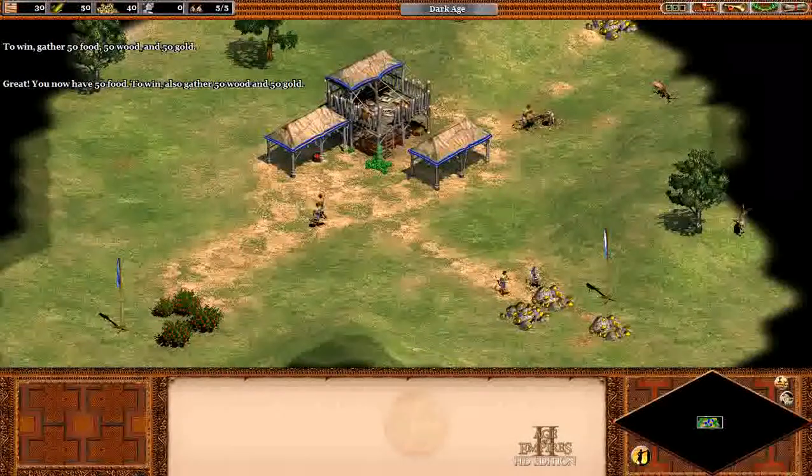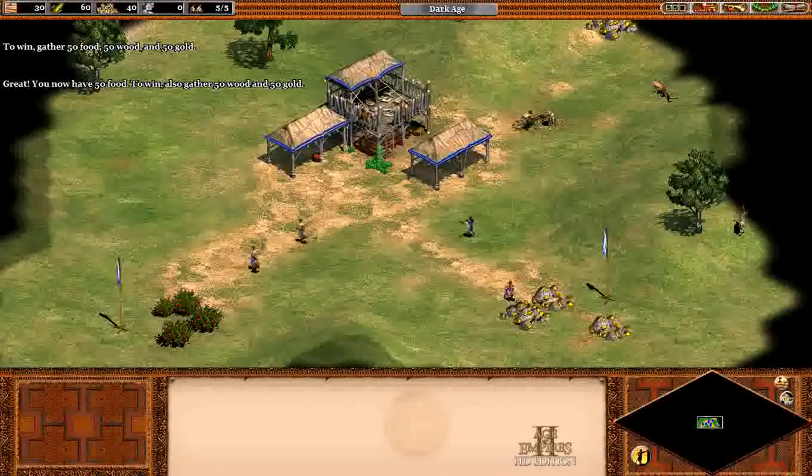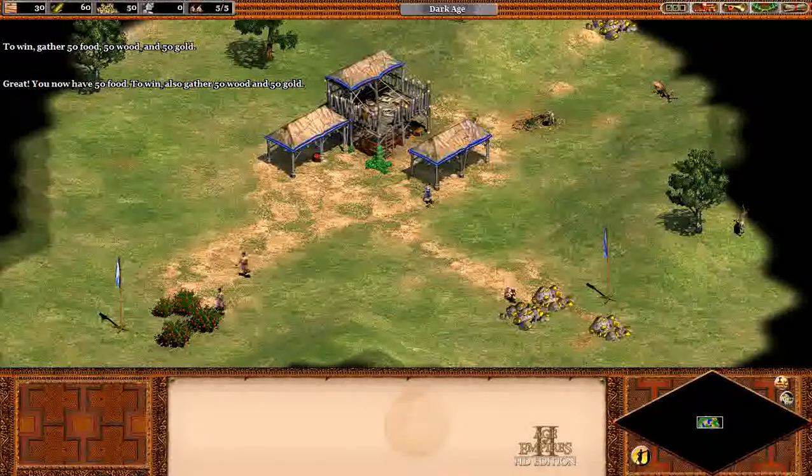You now have 50 food. To win, also gather 50 wood and 50 gold.